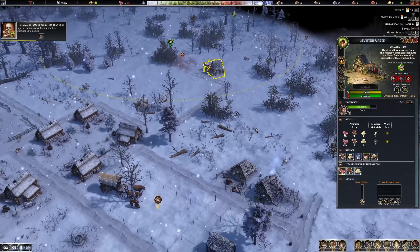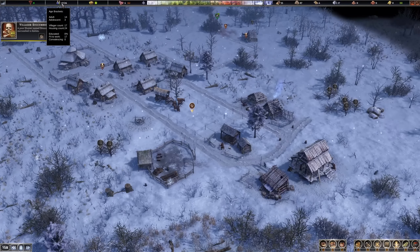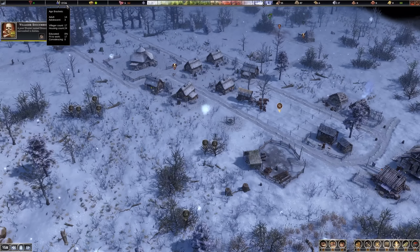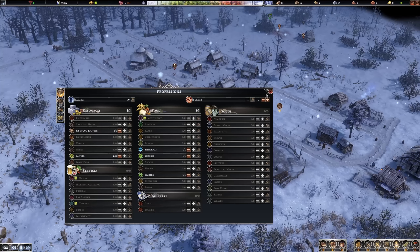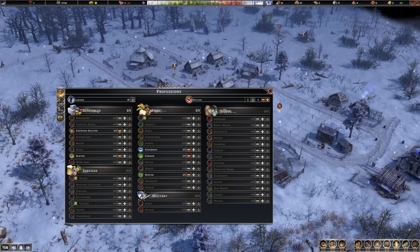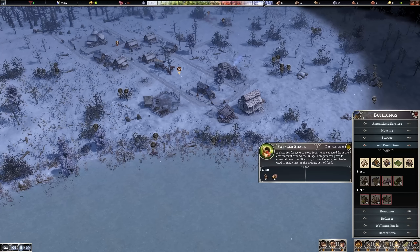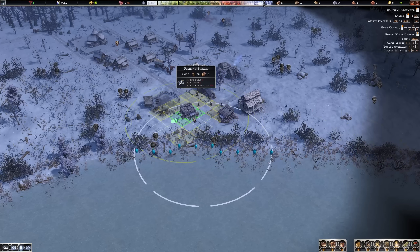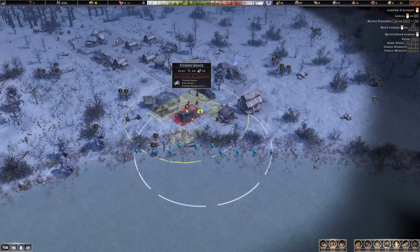Let's assign a new one — we still have lots of people available, 17 fit to work. We have 10 laborers left doing left-and-right tasks. We can't assign anyone else to something new, so getting another fisherman would help. We've got lots of fish and I'd like to place a second fishing shack just beside the other one, to get a bit more fish coming in — very healthy for you.